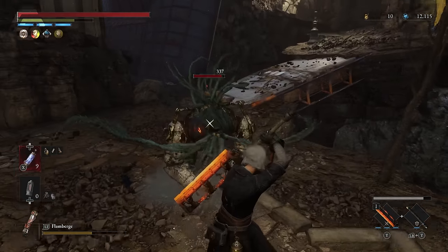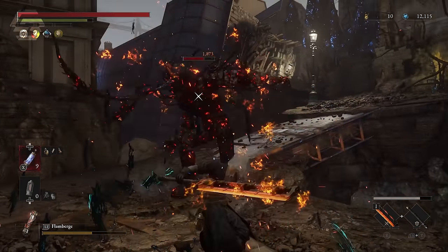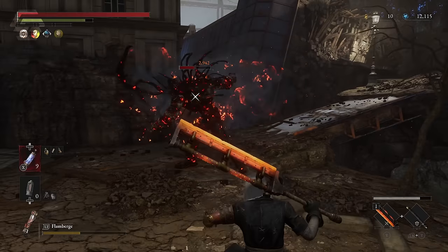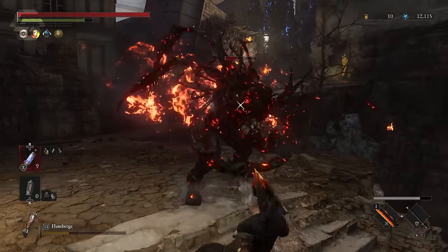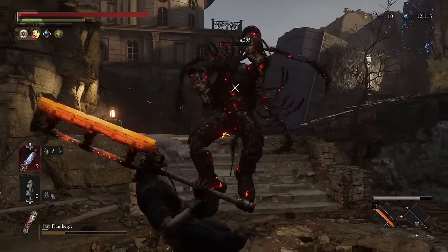Aside from your weapon, you also have the Flamberge legion arm which deals fire damage and can be very useful against a group of enemies since you can fire it while walking backwards. It's not as effective against some bosses but it does deal a lot of damage to mobs. Fire does damage over time so you can quickly take out this legion arm to apply the debuff and destroy your enemies.